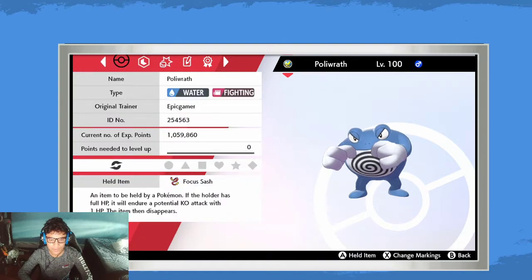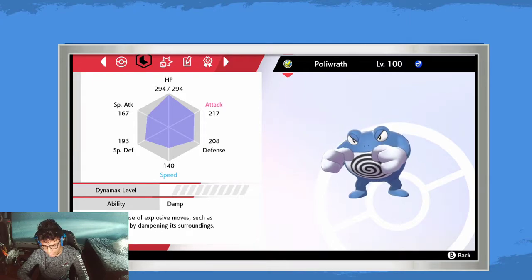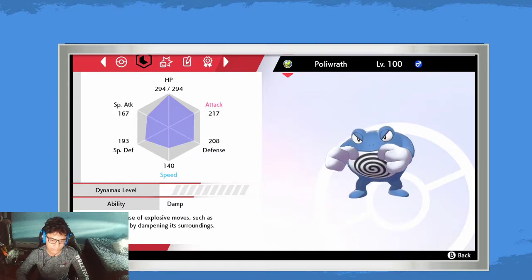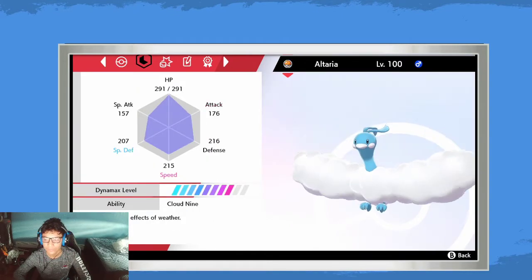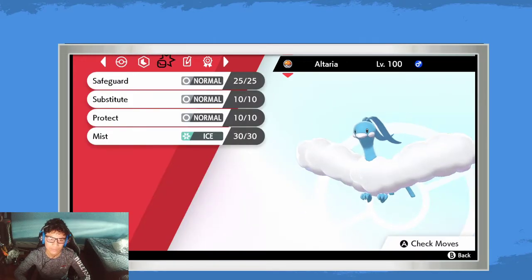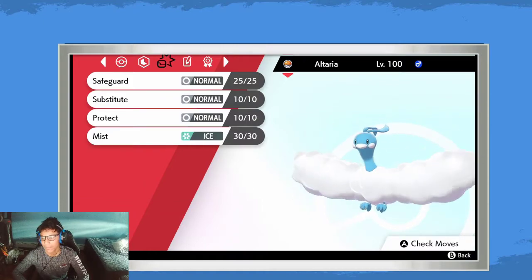Politoed has the ability Damp, which prevents Pokémon from using self-destruct or Explosion — they simply cannot use those self-KO moves. Then there's Altaria with Cloud Nine, which eliminates weather effects. So if you're hunting Swords of Justice and there's hail, you can bring out Altaria with Cloud Nine to cancel it. Altaria just has a bunch of protection moves on it.